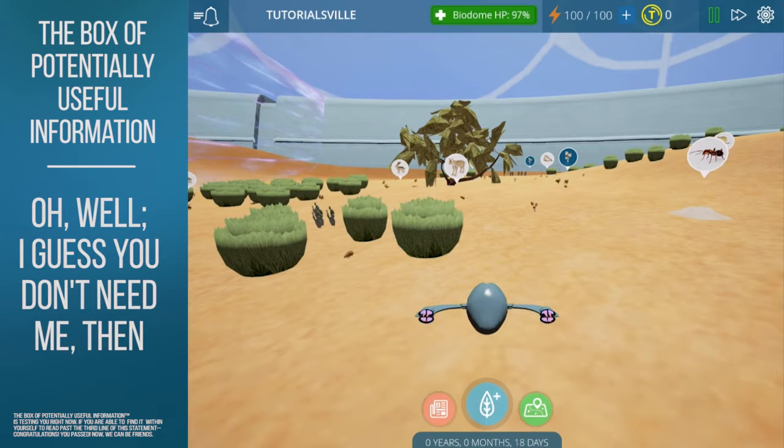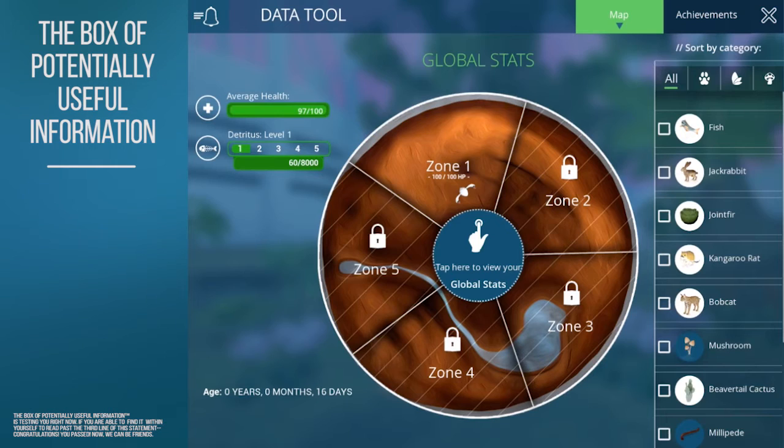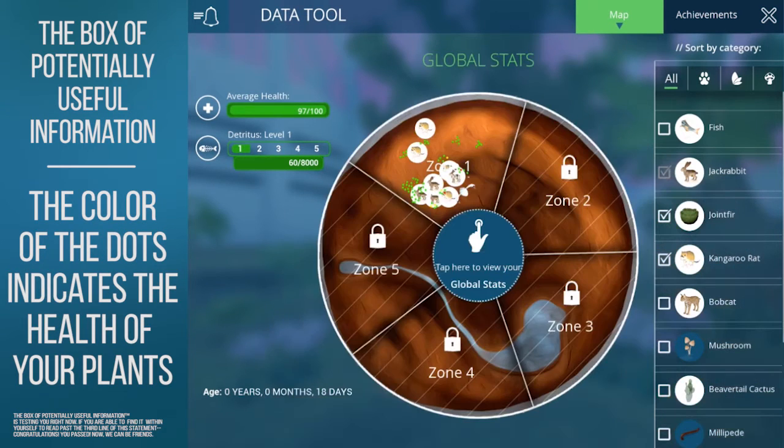Now let's head back to our biodome and have a look at our Data Tool, the Write Most button. This feature lets you look at your biodome from a higher angle, kind of like the strategic mode. However, unlike strategic mode, the Data Tool actually gives you information on how every single one of your species is doing in your world, as well as what zones you do or do not have unlocked.